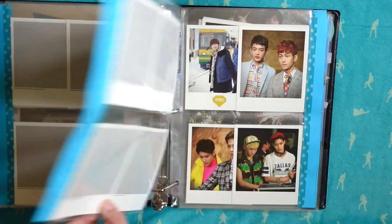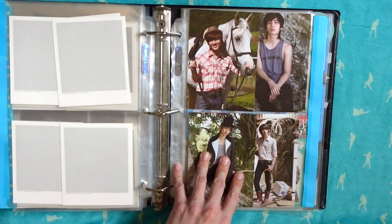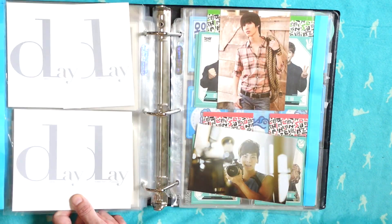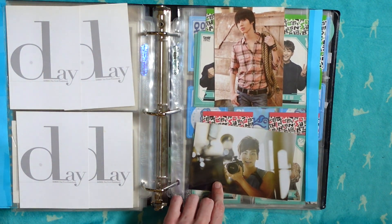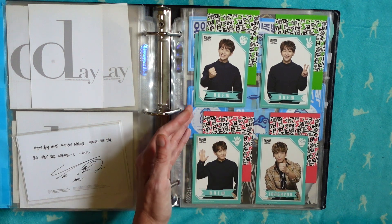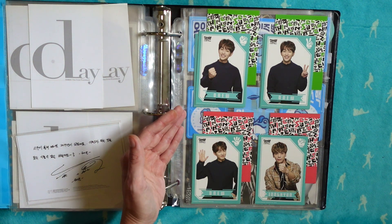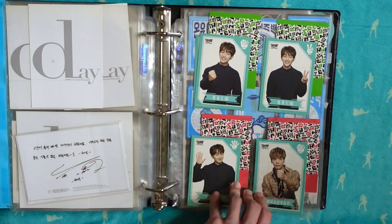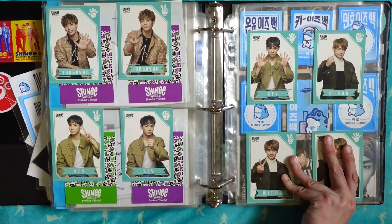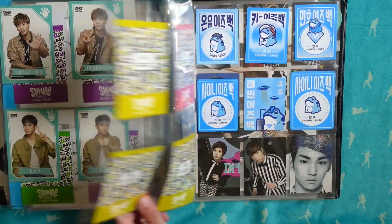Then we get into the SHINee World 5 postcards, and then the Surprise Vacation polaroids which I love so much. And then we'll get into the Dream Girl polaroids. These are the postcards that came with The Day photo book. This is also a pre-order photo for Dazzling Girl that I just put here because it fit.